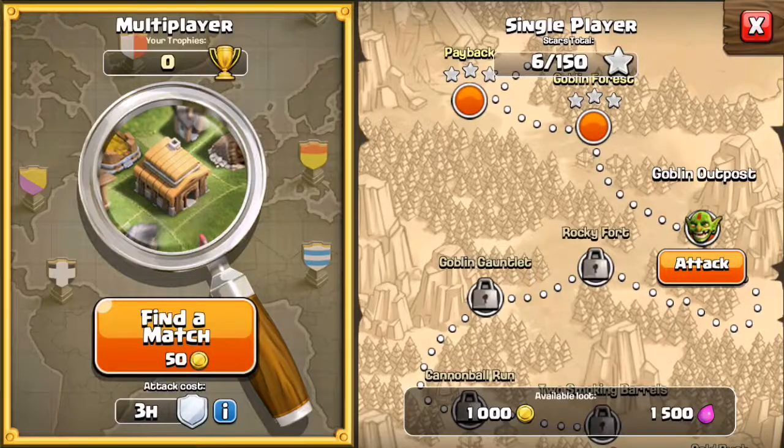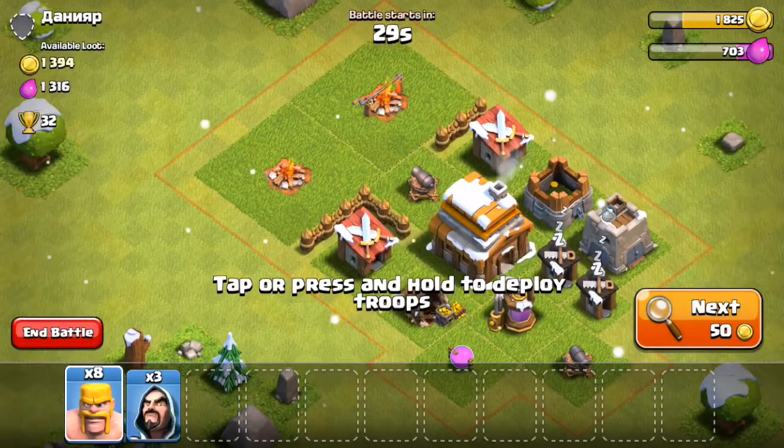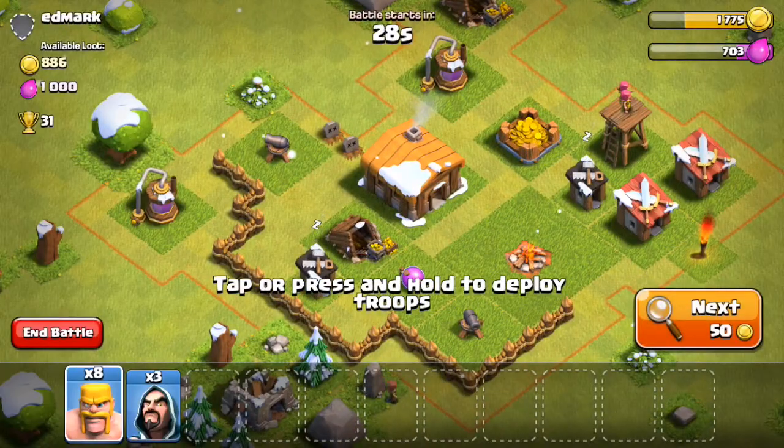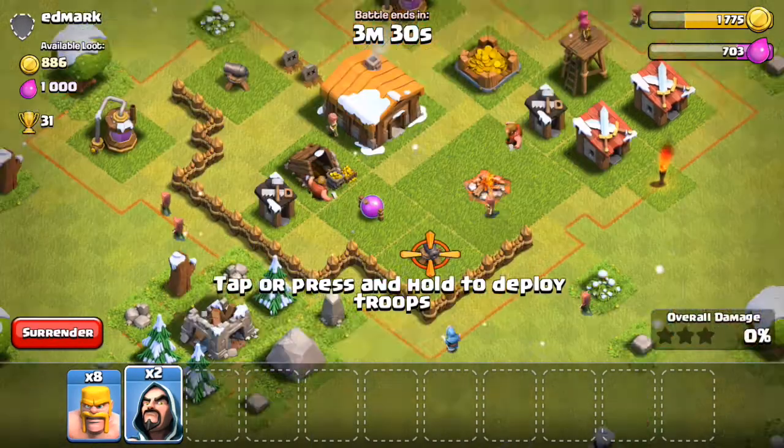So let's go straight into an attack. Here we go. Let's suspend our shield, because that's new. That's got too much loot — we only want a tiny bit of gold. That looks about right, so let's go straight into that.